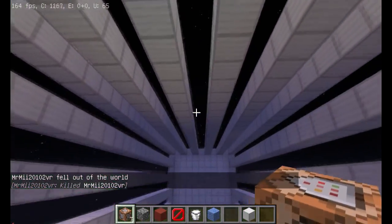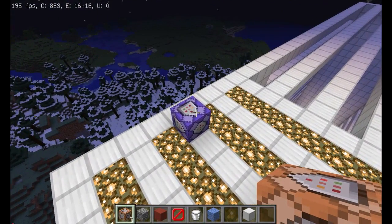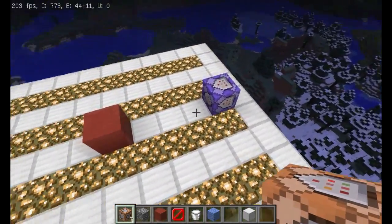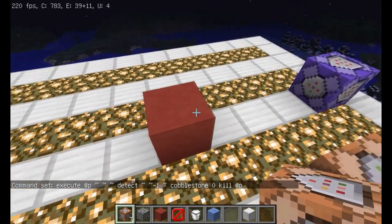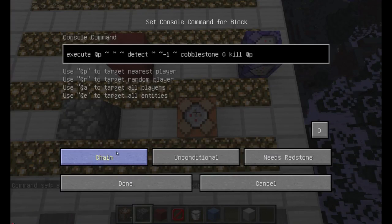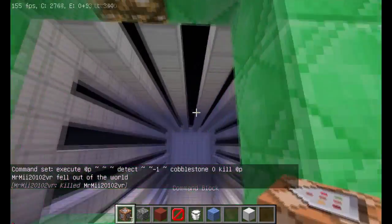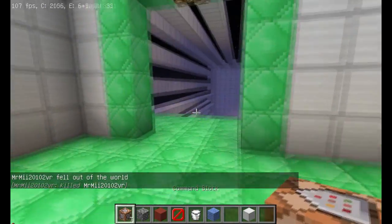This can be with any block — it doesn't have to be clay or stone. It can be glowstone, iron blocks, or even a command block that kills you if you stand on it. And it's not like you can only have one command block doing this — you could have multiple command blocks. Say you want both red stained clay and cobblestone to kill you. I almost forgot to change that to repeat and always active — that would have been terrible. Now red stained clay and cobblestone will both kill you. The cobblestone kills you as soon as you get on it, and red stained clay will also still kill you.